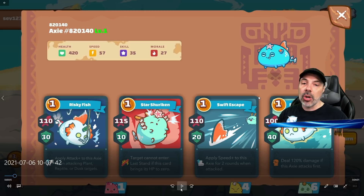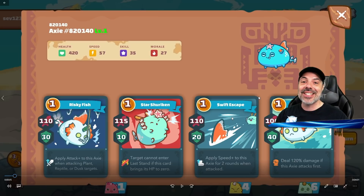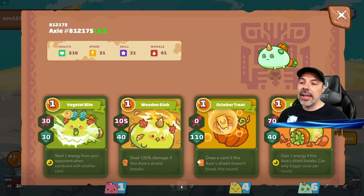He's going to try to combo cards together to do massive damage in one round. The aqua build is something I'm less familiar with, but one ability I see often is Swift Escape, which can make that Axie faster than my bird — usually the fastest on the field. The enemy plant looks similar to mine except they have October Treat, making them more defensively minded, with some card draw ability too.